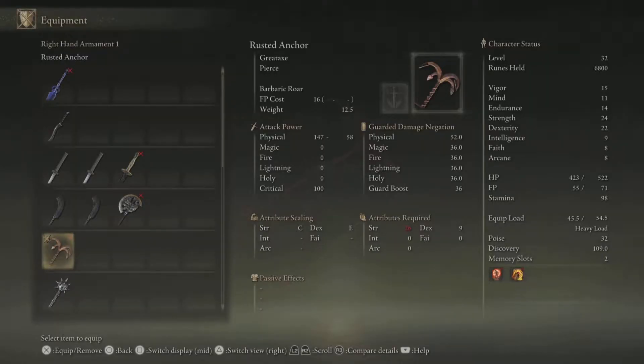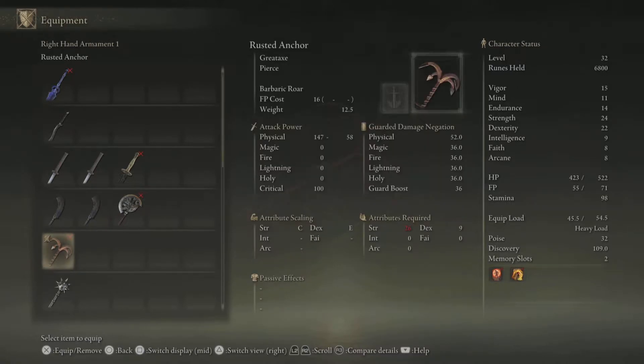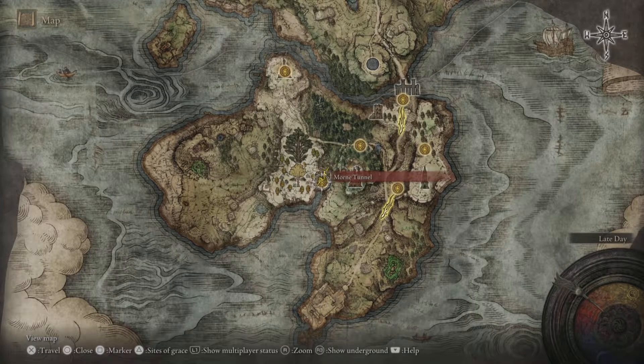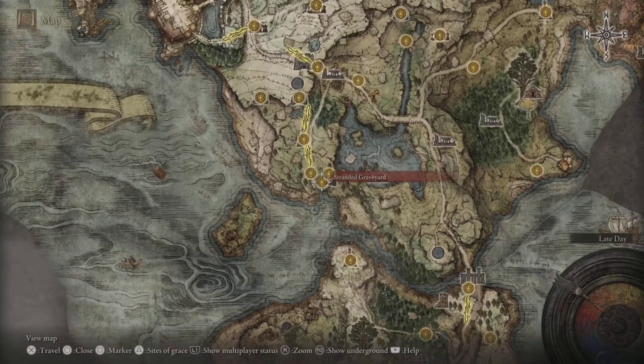With the Rusted Anchor it requires a high strength stat for you to wield this correctly, or you can work with two hands. The unique skill about this is it has a Barbaric Roar which increases your attack power, which is a very good skill to have. We just have to come to this area here which isn't too far from the start of the game, so it's still an early weapon but it has good stats.